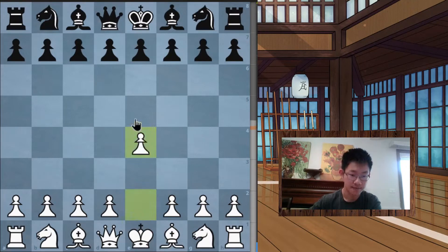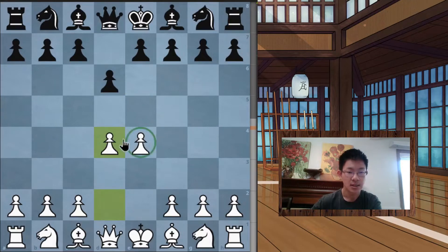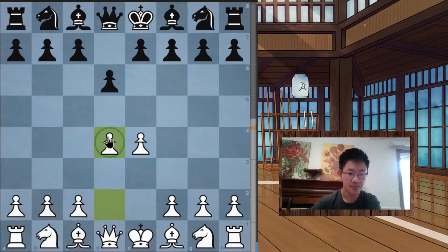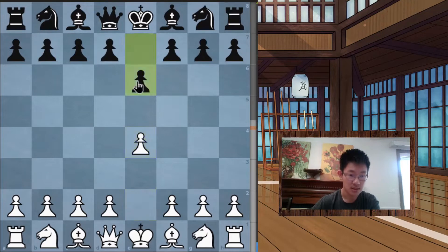What we mean by pawn center is you're trying to put your pawns in one of the four central squares, using your pawns to control and attack those squares. For example, a pawn on d4 guards a key central square, and a pawn on e4 guards the square on d5.